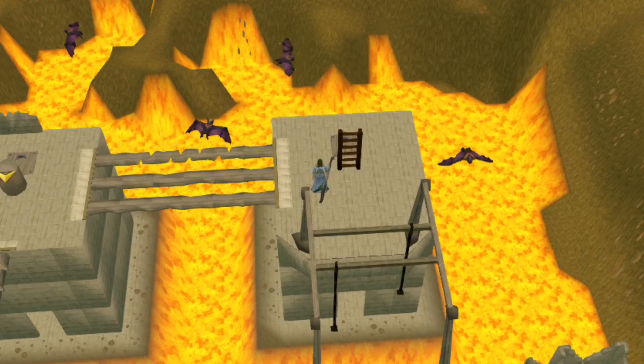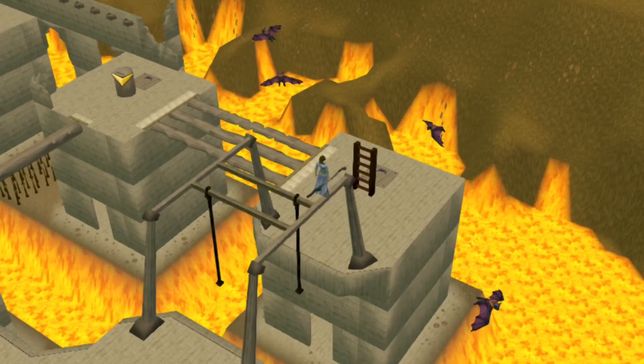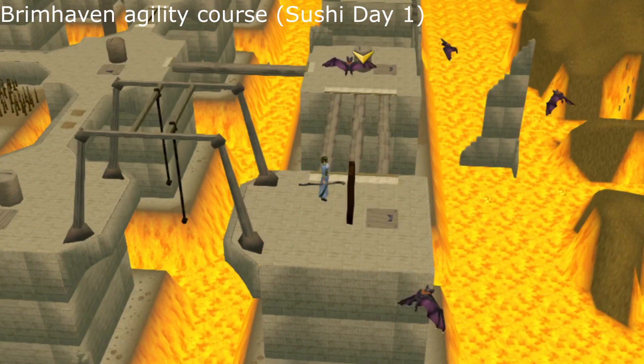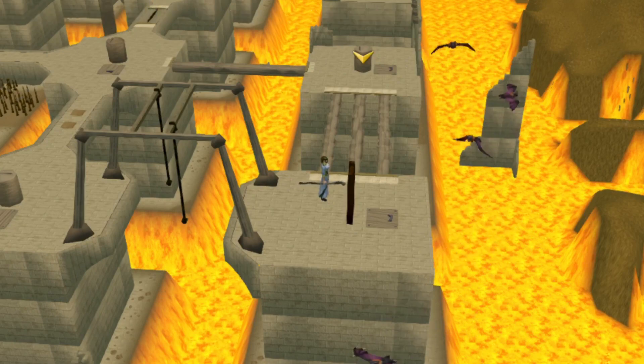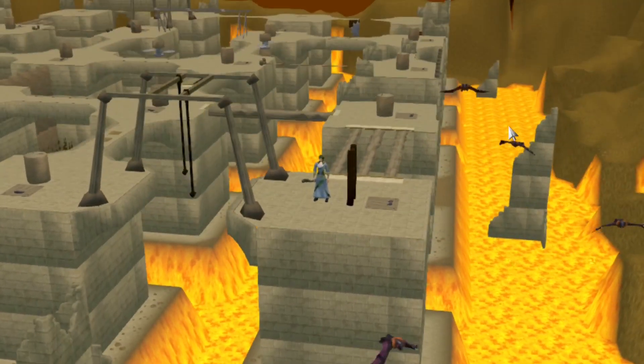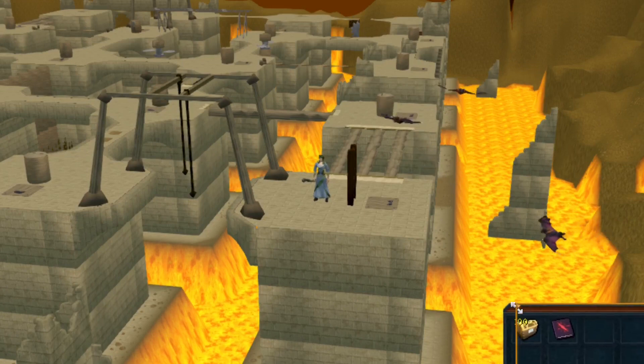Day one! Where are we today? I bet you never came to this place before. I came to this place day one at Kamja Agility Course. I came to get a ticket for something — a weed or something to exchange for summer. It's the Brimhaven Agility Course. Wow, they changed the way it looks. I don't remember it being like this.